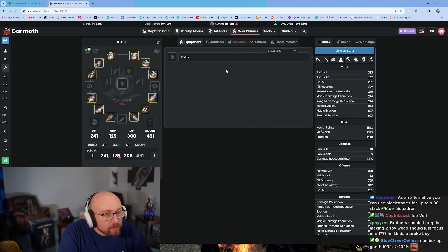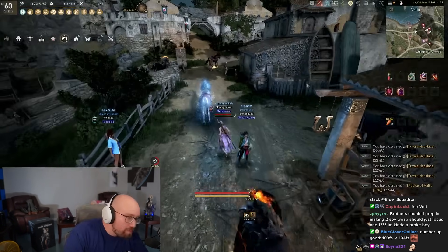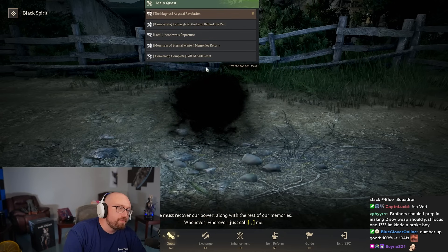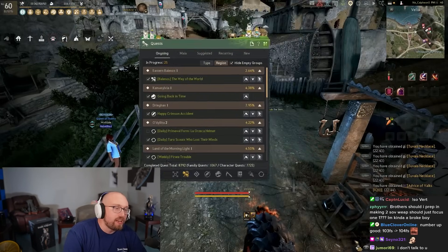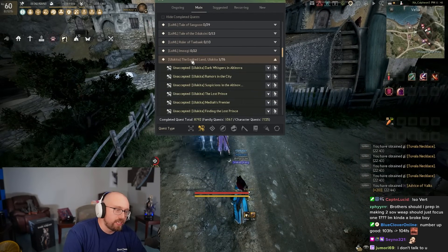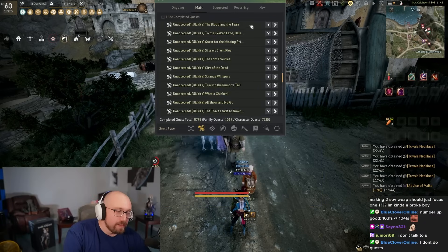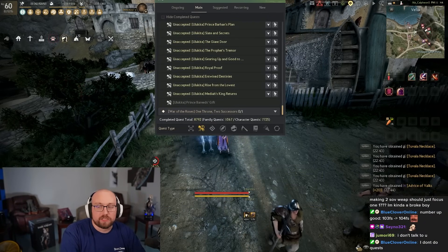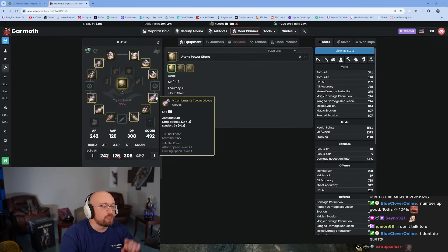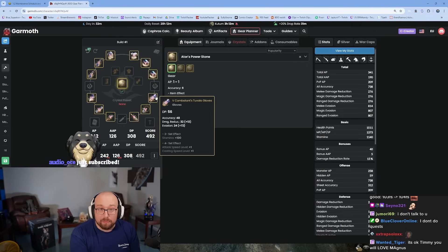Now you've got full PEN Tuvala. For a good alchemy stone, there's something called Ator's Power Stone. Remember that annoying black ball? In the main quest there's something called the Ulaкita quest line — hit O, click Main, find it. The Ulakita quest line, 76 quests. At the end it gives you your best-in-slot alchemy stone for a good while. It has one flat sheet AP and can be refilled when it runs out of durability.